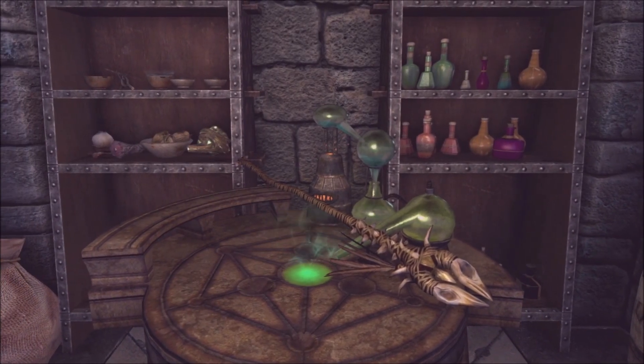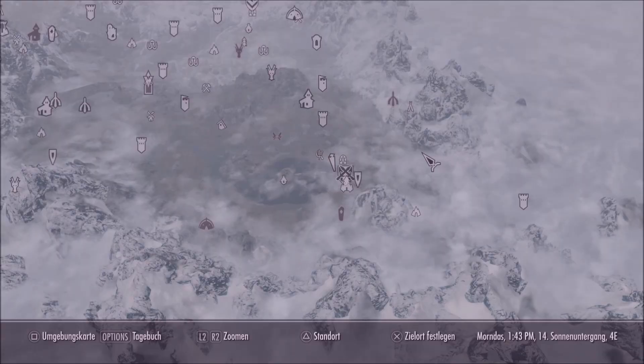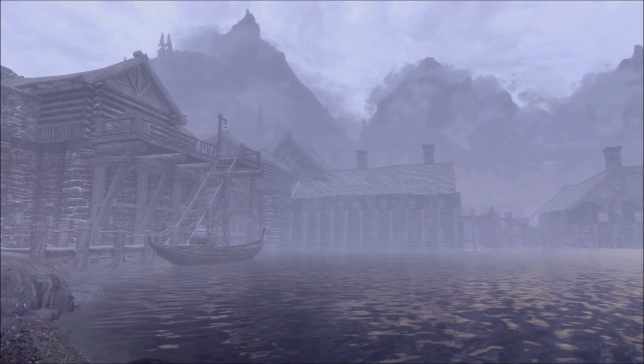For this unique weapon you must help Aaliyah at the Darklight Tower within the quest Repentance. First travel to Riften — you can find Riften in the very east on the map.